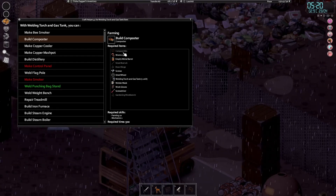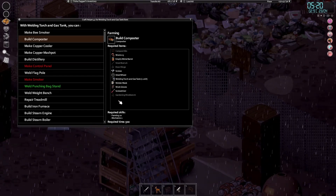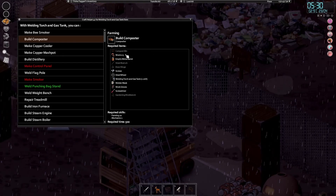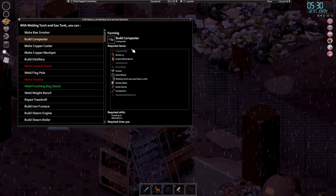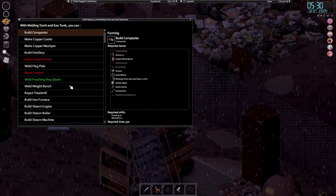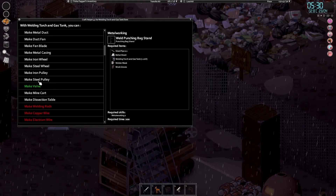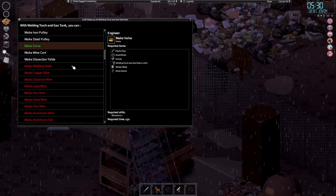The composter requires farming 10 and mechanics 1 - that's the next thing we want to build after the biogas collector. This basically accelerates the composting process, and I believe this is how you get the compost from the other bench. We can make valves now if we wanted to, but I don't think we need any more of those. We could make a dissection table again, but I don't think we really need those either.